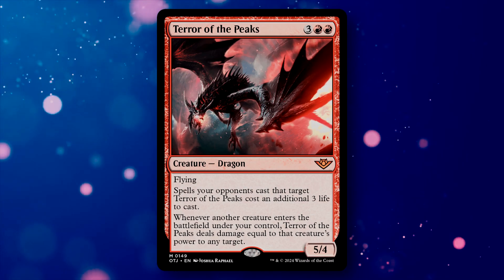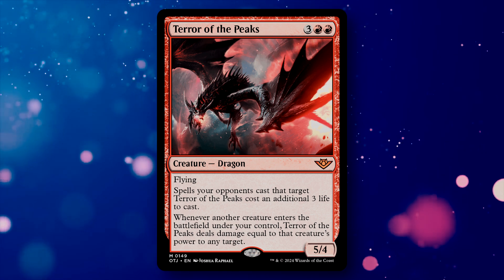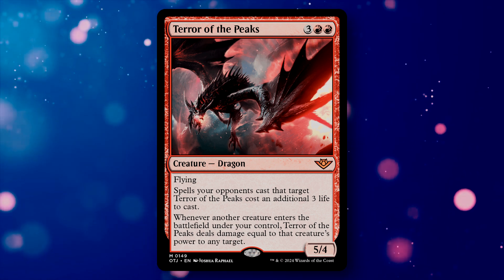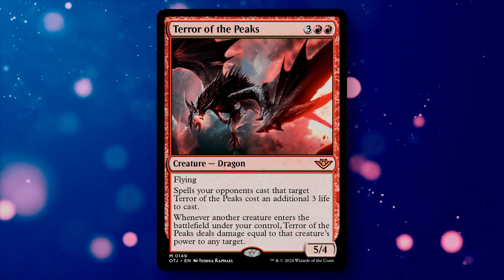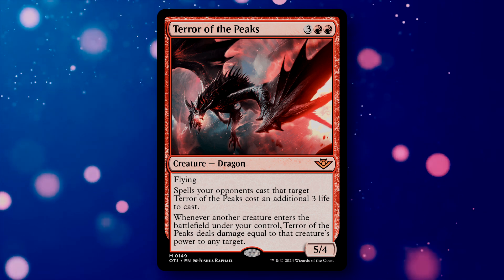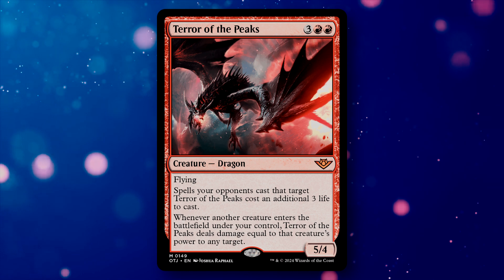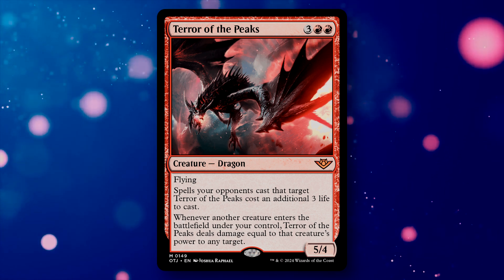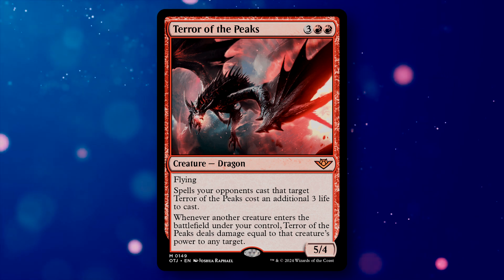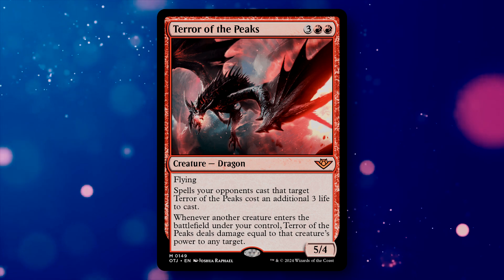Terror of the Peaks is another solid reprint — a 5/4 dragon with flying for 5 mana. Spells your opponents cast that would target the Terror cost an additional 3 life to cast. Whenever another creature enters under your control, the Terror deals damage equal to that creature's power to any target. This can be an effective redundancy on something like Impact Tremors or Purphoros, letting you stack up damage triggers and burn opponents quicker. This can also be given infect to make it even more mean.